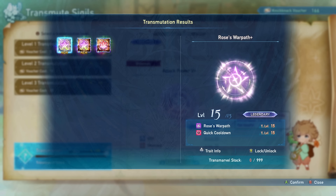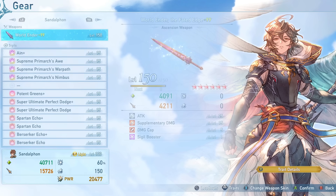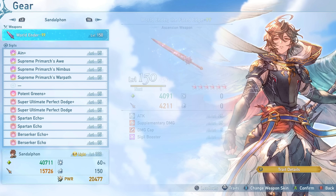One of the newest additions to the transmarvel system is that you can now get warpath sigils introduced in the previous update, and they can come with additional traits — like a Rosetta Warpath that also comes with Quick Cooldown. I also got lucky and pulled the Supreme Primarch Awakening, which is Sandalfon's signature sigil and comes with two of his existing signature sigils. With Sandalfon being a new character, there are four different signature sigils for him, which I'll cover in more detail in my Sandalfon guide.